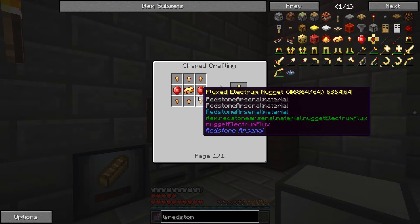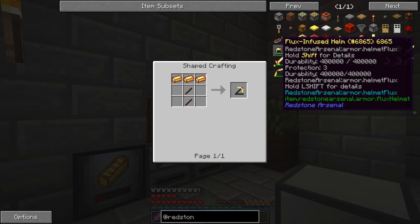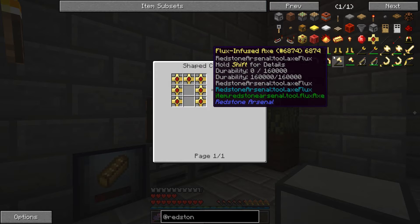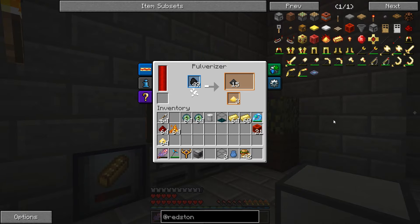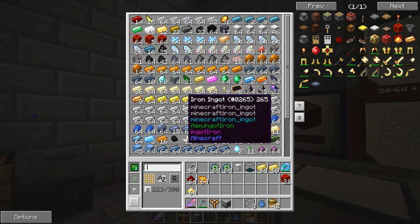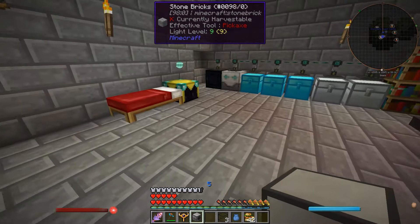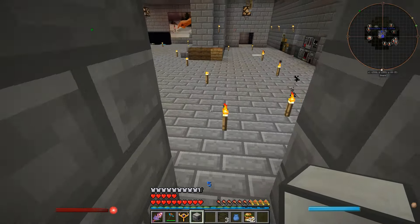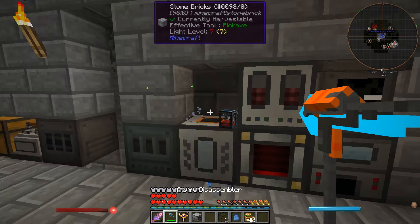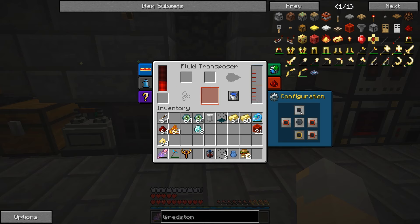We're going to need some of these fluxed crystals, and those are going to need the destabilized redstone. For the fluxed armor plating — let's see — we're going to need five plus eight which is 13, plus seven is 20... we need 24 of these guys, which means we're going to have to use 48 diamonds. 48 diamonds! That's a lot of diamonds. It'll be fine because it's definitely worth spending the diamonds on. But still, that is a massive amount. It also means our fluid transposer didn't go entirely to waste, so that's good.